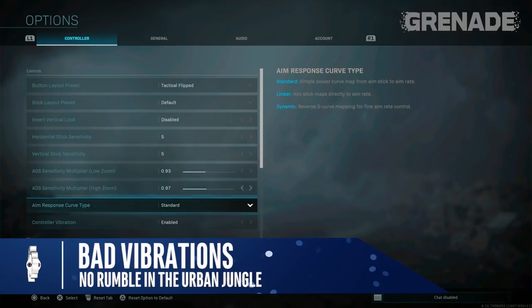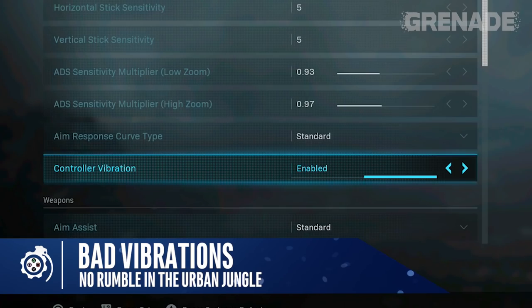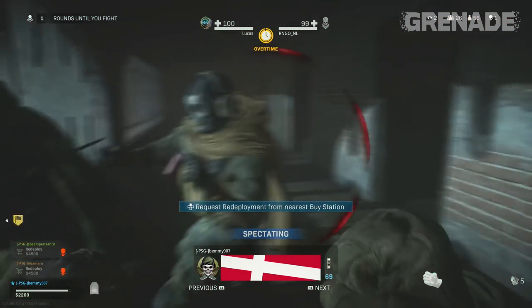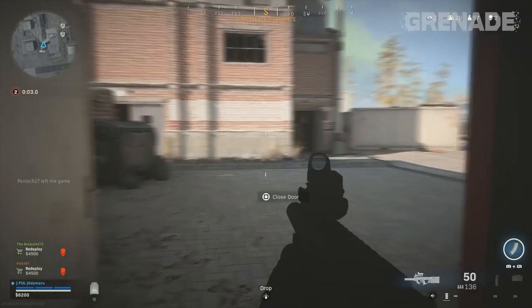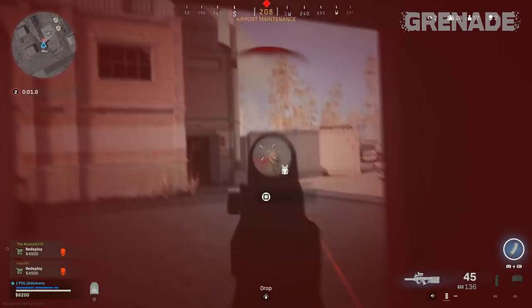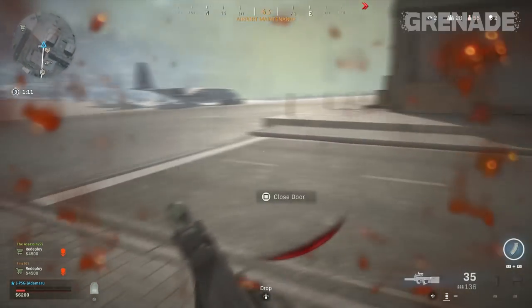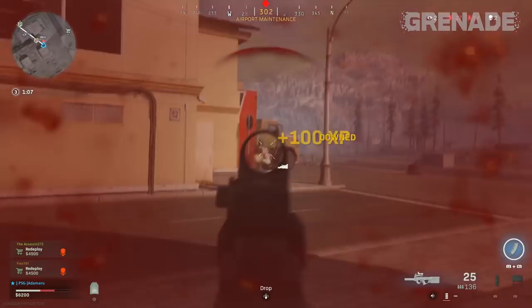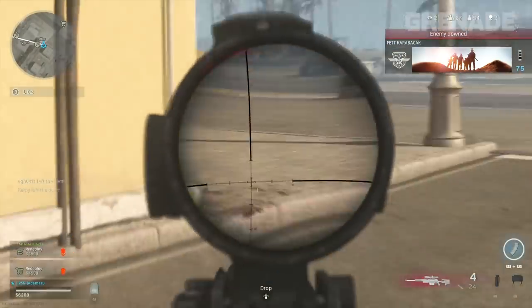Let's get back to melee fights, especially in the Gulag. Here's a great quick tip: turn off your controller vibration. Getting into fistfights in the prison is annoying enough, especially with vibration on — turning it off will also calm you down before your Gulag fight. It has real in-game ramifications too. During the rumble buzz in your hand, aiming and shooting become harder as you're fighting uncontrollable movement. Get that switched off to regain your composure.